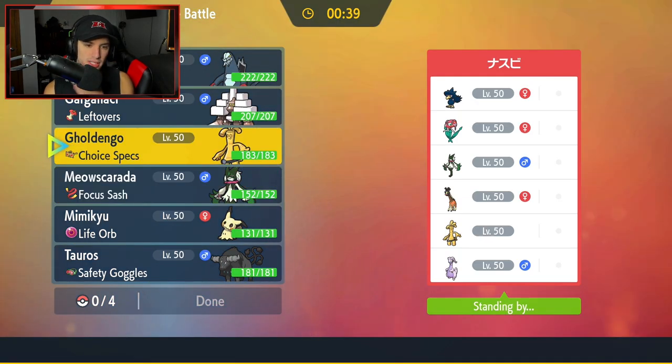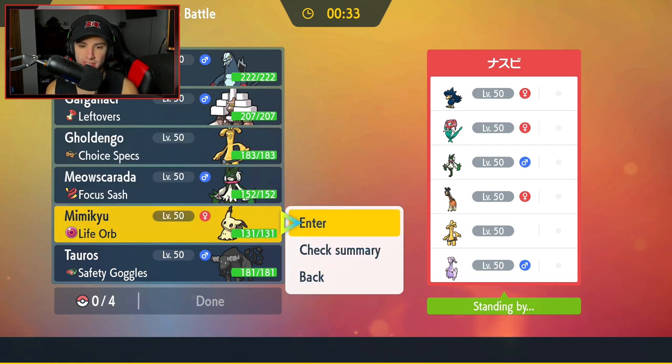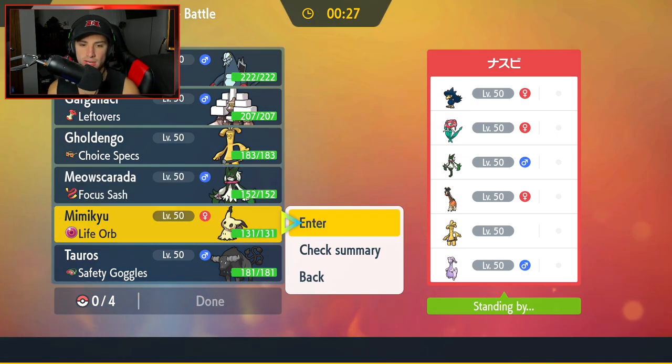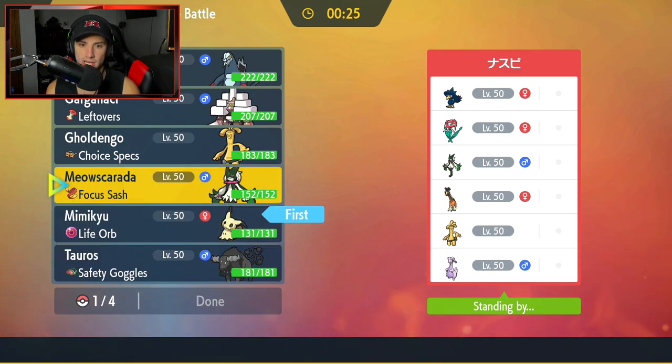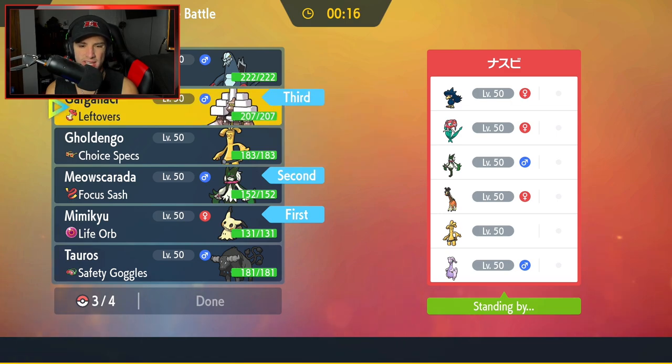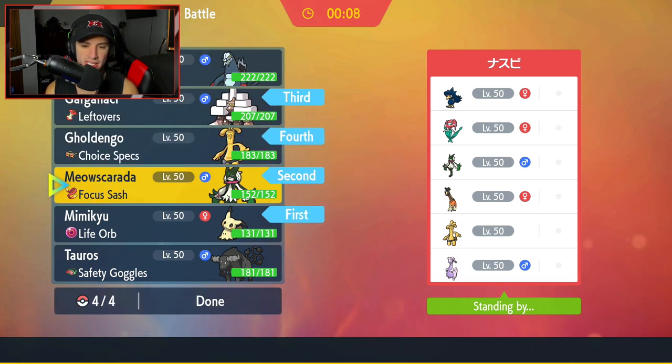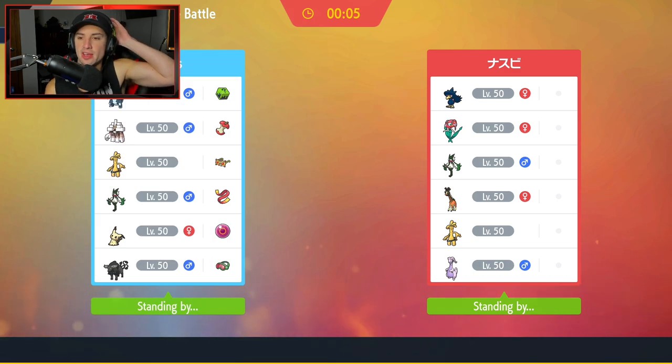Gholdengo is 149 speed — I kind of want to lead Gholdengo, maybe just pop some Make It Rains. Let me see Mimikyu's speed — 148. So Gholdengo outspeeds Mimikyu. I'm going to lead Gholdengo. I'm feeling a bit of Meowscarada action too, and then I'll bring Garganacl. Last but not least, either Baxcalibur or Gholdengo as back end. I'm leaning more towards Gholdengo with Choice Specs in the back end — I feel like we can get a lot of value off it, especially if it comes in fresh with a boosted move. I'm all about that Pokemon.